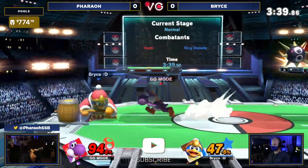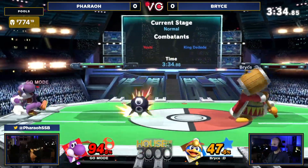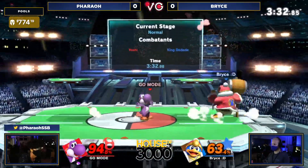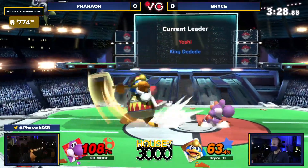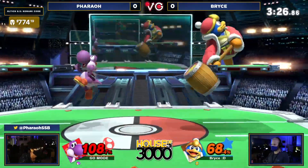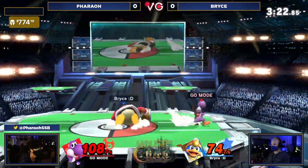Beautiful inhale — going to be able to really control the space of the stage here. I like how he did that too. He threw out a couple of whiffed aerials to kind of condition, like, hey, I think you think I'm going to narrow something on landing and take a command grab. Dash cancel F tilt, pushing Farrell back once again. He keeps missing the cross-up up smash, but luckily gets away from that.